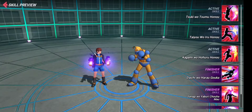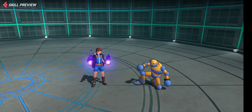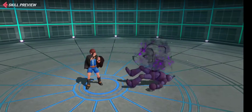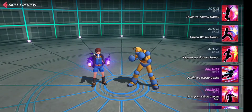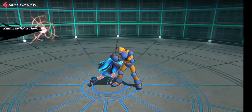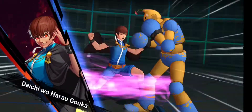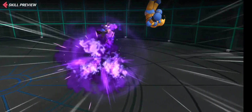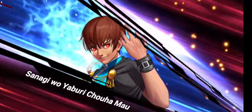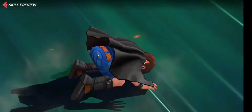Let's check out the skill preview. This is the first skill — he has a lot of fire in his hand but unfortunately he's not going to do any burn damage. This is the second skill and you can see the darkness here — that's going to apply darkness. This is the third skill — throwing into the air and crashing into the ground, very cool. And this is the first finisher — it reminds me of the original Chris, almost the same.